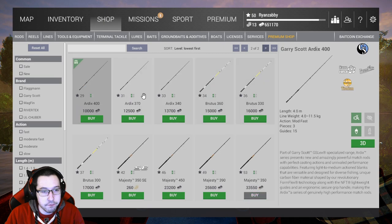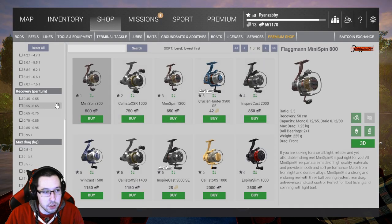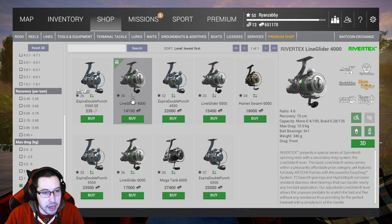For match rods, you're going to go here. You can see if it says something different than Artix 400, it's just because you're on imperial. It unlocks at level 29, so that's going to be the same regardless of what system you're using. For the reels, you're going to go to spin reels, go down to 10-15 pound test and grab the Line Glider 4000 — this unlocks at level 30 as well.